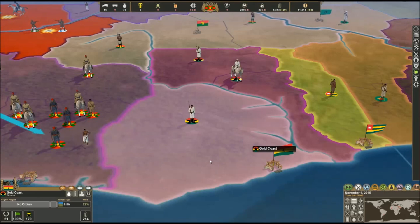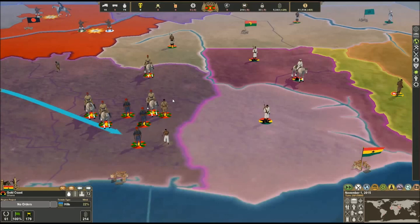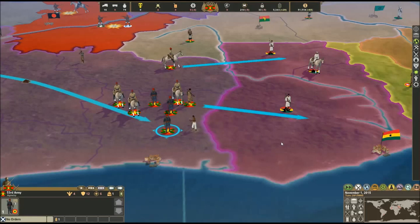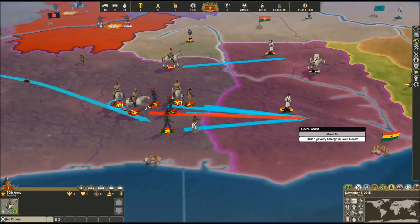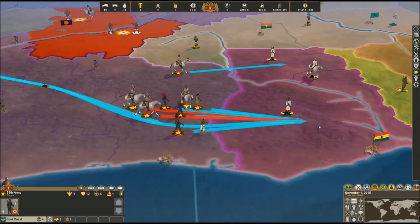We are going to declare war. As you can see, they're unaligned, and that works out beautifully for us - we couldn't go more than a few weeks without starting a war. This is our main army right here - I'm going to move them into Dagbon and move this army into the Gold Coast. It's called the Gold Coast, so I'm assuming it's got some gold - I'll need to prospect that area. I'll order a cavalry charge in the Gold Coast, and we're going to begin our war.